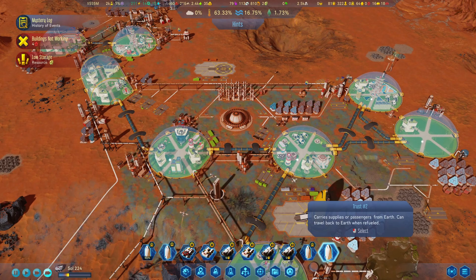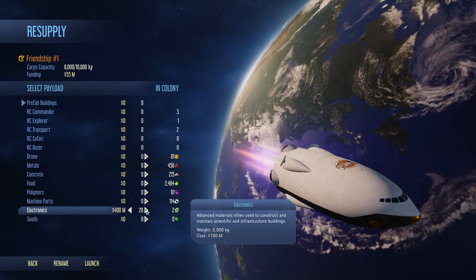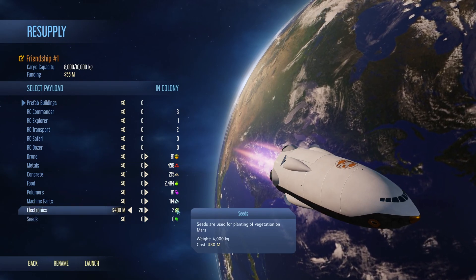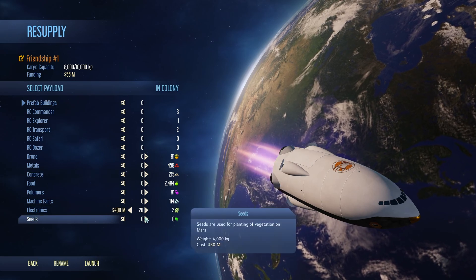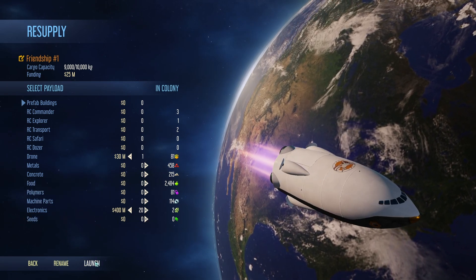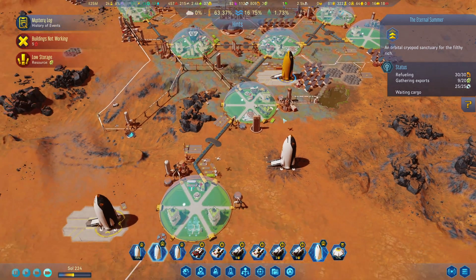Our shuttle is on the way and we got 500 million. Let's go to supply pods and bring those electronics. We brought the maximum we can — now what do I bring to complete this? I could bring more drones, or some seeds — we don't have any seeds but we don't really need that. I'll bring one drone. Launch — that's fine. We have 6 out of 15 and still need 11 more to get that funding, but we'll get there eventually. We've finalized scanning every single area — that's so good.